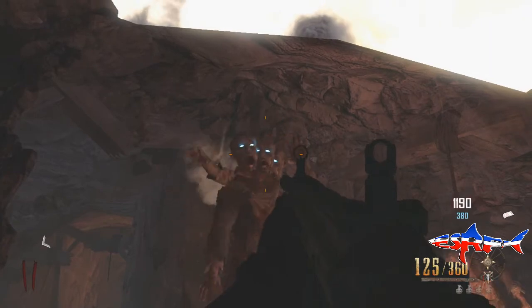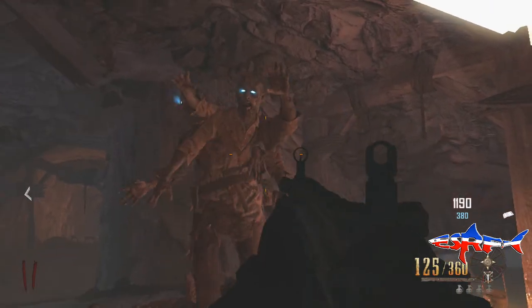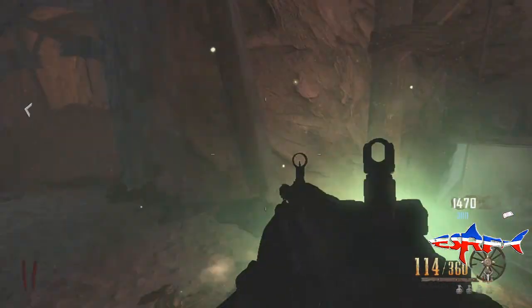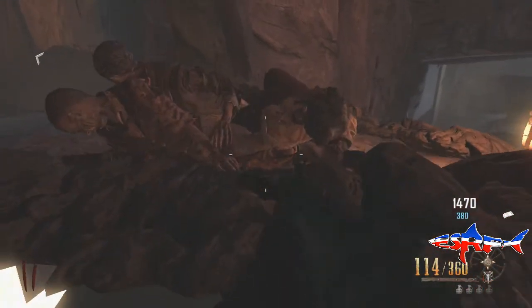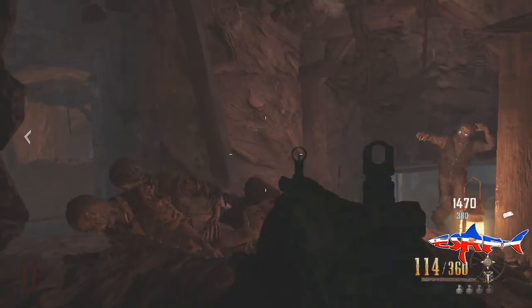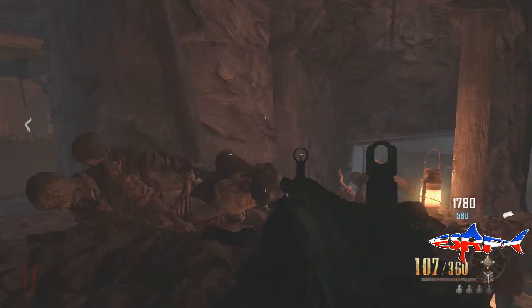From here you can actually kill the zombies, collect all the drops and everything like that, all the way up to round 45 like we did yesterday. Kill them, go over, get your drops and collect your max ammo and stuff. So you never really have to leave, and then you can go and fill up your bank if that's what you want to do.